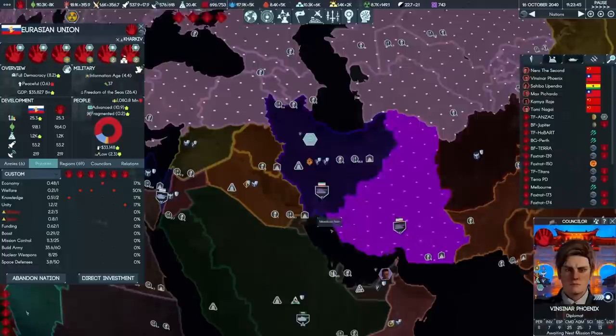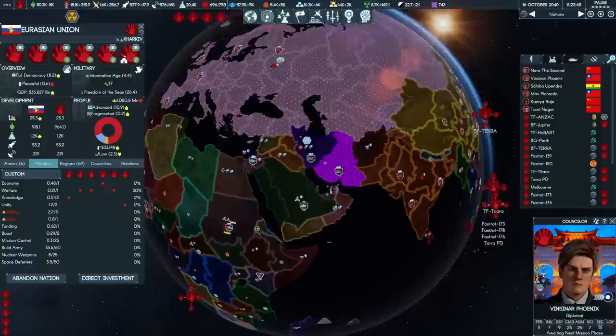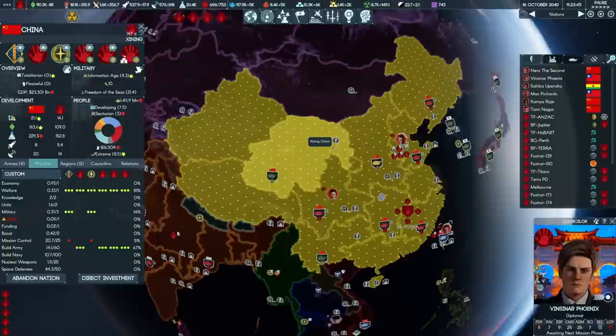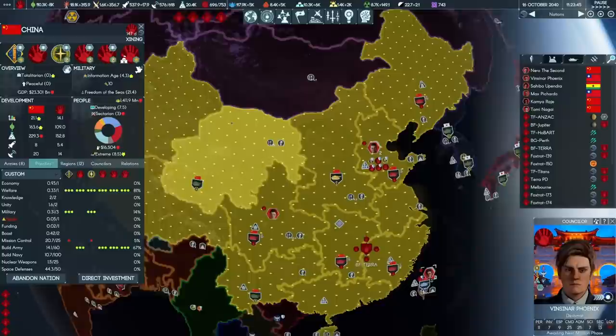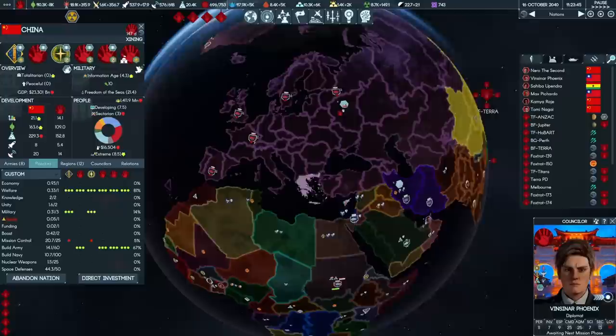There's a nation we can use for that — I'm researching it now, it's called the Caliphate. You start it in Saudi Arabia and it gets claims on an awful lot of stuff, letting us throw the Servants and Protectorate out of their current bases in places like Saudi and Iran. That's the power of direct investment when you have functionally infinite money. As for China, it also requires some fixing — the main problem is again inequality, but direct investment in China is very expensive. I have plans for fixing China. The war machine is rolling along.